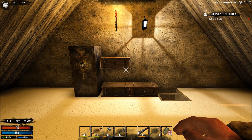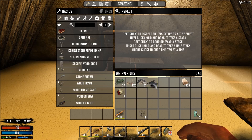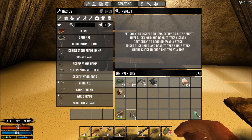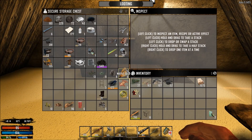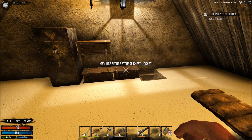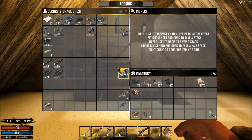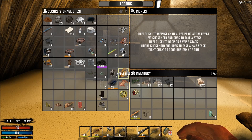It is 16:47 in the afternoon on day 3, and we are getting ready to go out and see what else we can find. We just brought some stuff back, dropped it off, and done a few things here. Do we have any bones? I need bones to make glue, so I need to go chop up some Zed bodies.